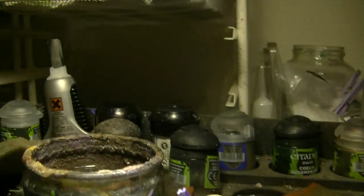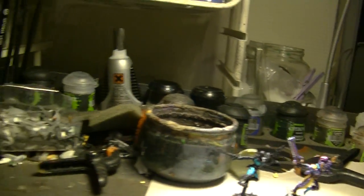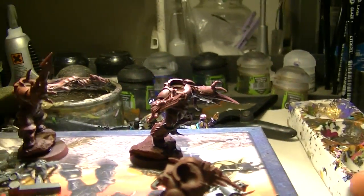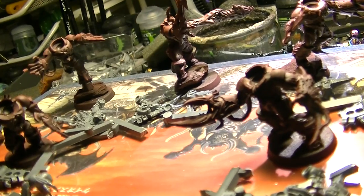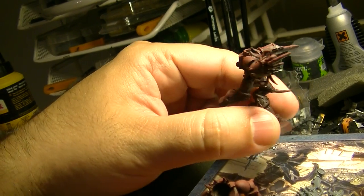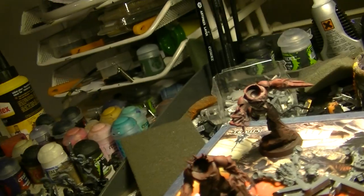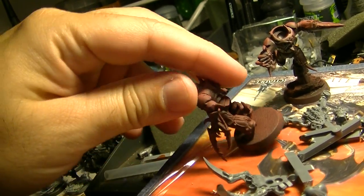I paint one by one. After I finish with these Harlequins, I want to paint these guys. These are the Possessed from Chaos — I want to paint them for my Khorne force. I did a black prime and then I put some red prime from the top to give the shading, and that will help me on the painting job.